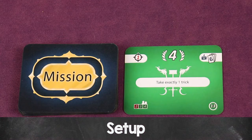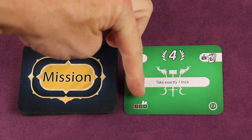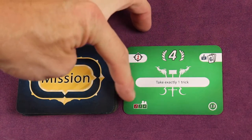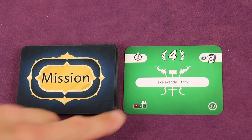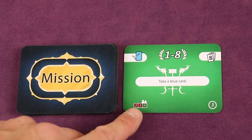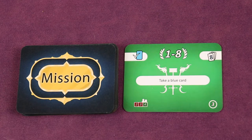To set up, first find the mission cards. Go through these cards and remove certain ones depending on the number of players. In the bottom left of each card, it shows the player count — two, three, or four. If it has a red square, that card cannot be played with that player count. If it's green, the card can be played. So for a three-player game, you'd include a card that's green for three, but remove one that's red for three. Remove all the cards not for your player count, then shuffle the mission deck and place it off to the side.